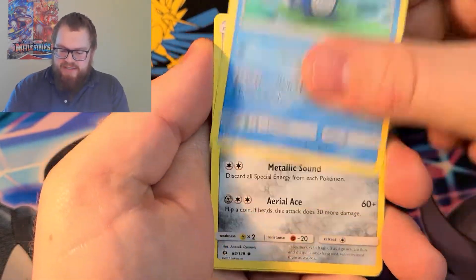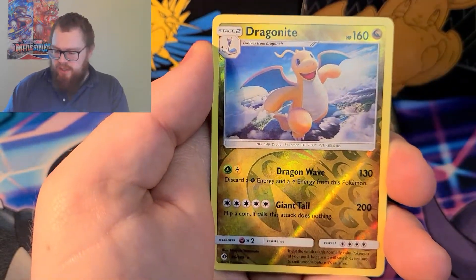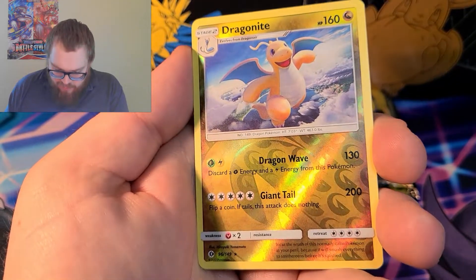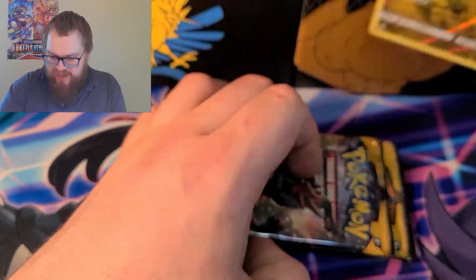So we're just gonna open up four packs of this today. The first partner packs have been super lucky — I grabbed two there. Oh, look at that Dragonite! Beautiful. I'm gonna keep that up there. That is a beautiful Dragonite.